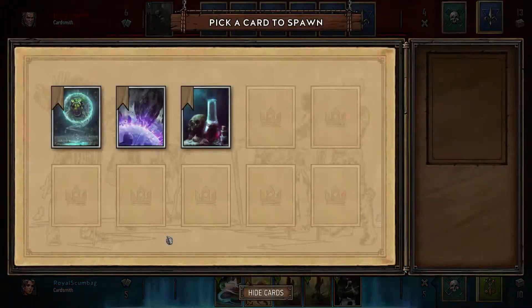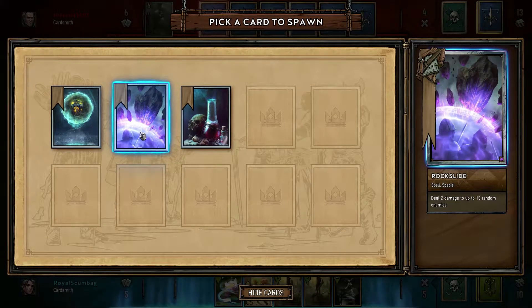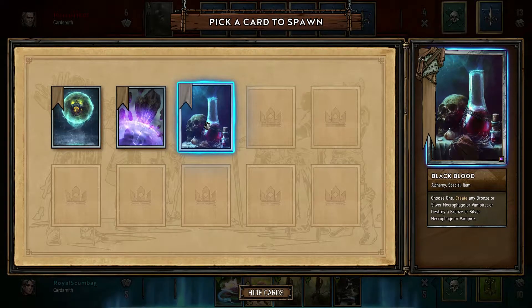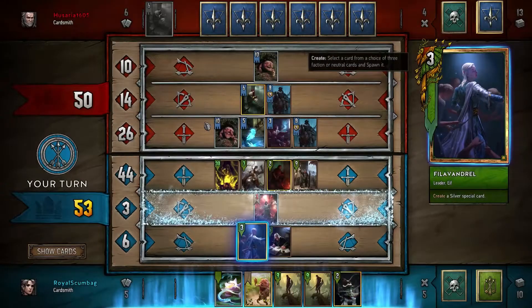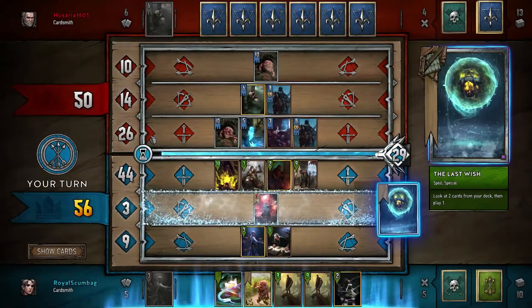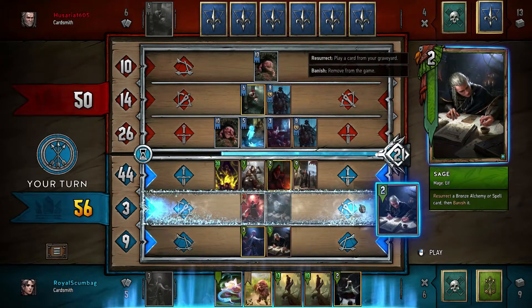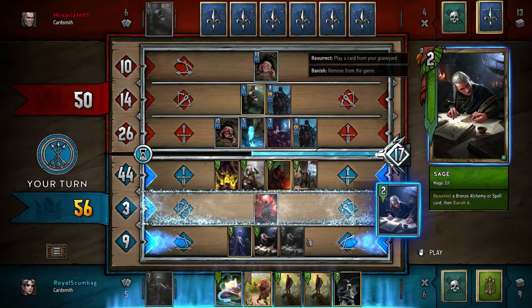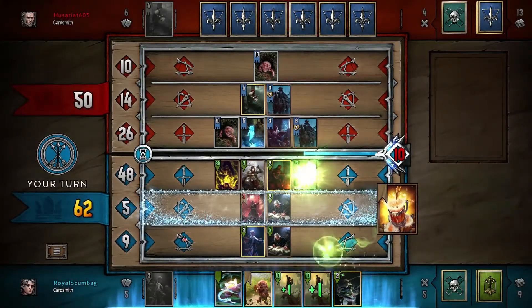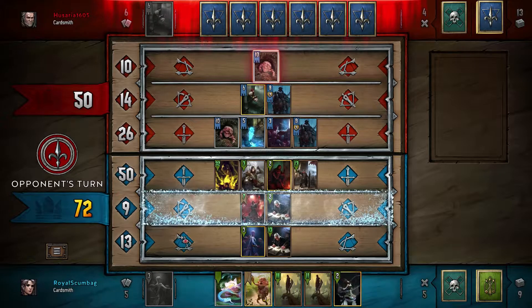Look at two cards from your deck, then play one. Deal two damage up to ten random enemies — he doesn't have ten random enemies. Or Create any bronze or silver Necrophage or Vampire, or destroy a bronze. Okay, let's look at our deck. We can play... let's go for the Sage. And we can — let's play a Mirror. 'I must re-examine the manuscripts.'